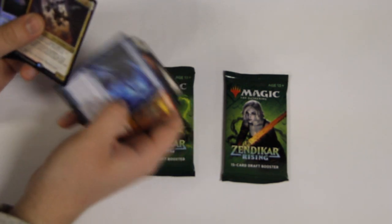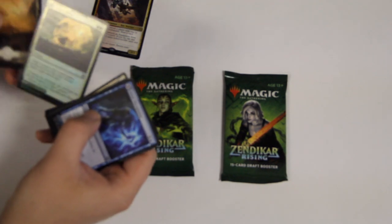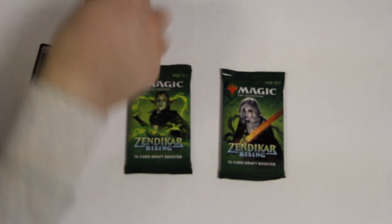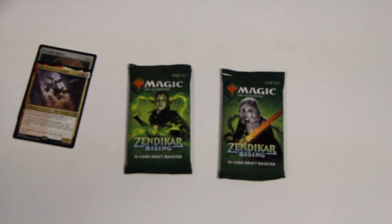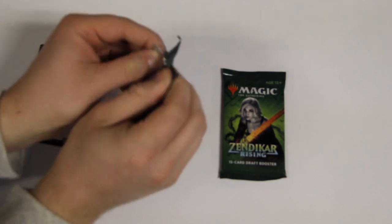Oh, a Curie! And a Foiled Zedri Shelter. Alright, let's just go ahead and look through these here.